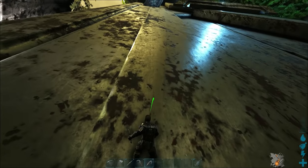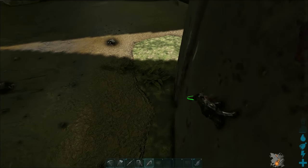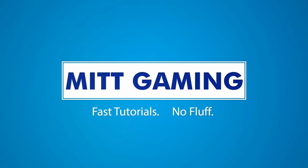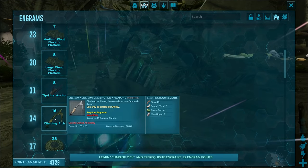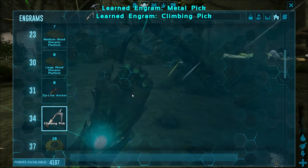Hi everyone, this is Phil from MidGaming and today I'm going to show you my guide to the climbing picks in ARK Aberration. The climbing pick is one of the more unique items in ARK Aberration and I would say one of the most important, because since there aren't any flyers, you need some way to get vertical.